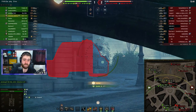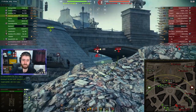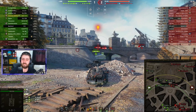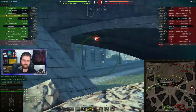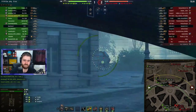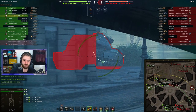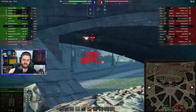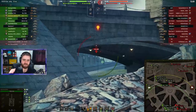The 60TP is actually side scraping out. Switching to a heat round here. If we can connect with the lower plate, even regular rounds will go through. There is a weaker spot on the 60TP underneath the turret — when they side scrape out, you can shoot just where the turret and the hull connect. If he's angling too much, this area might get blocked even with gold rounds. Unfortunately missing the 60TP and now trying to wiggle to make the 60TP miss.